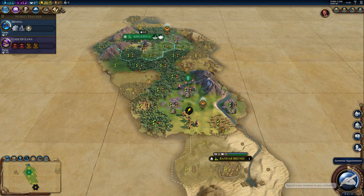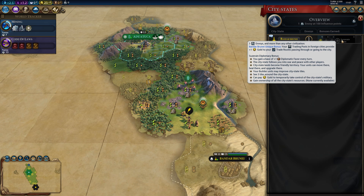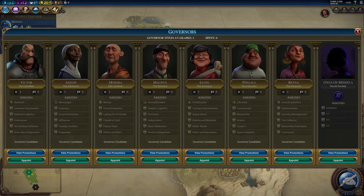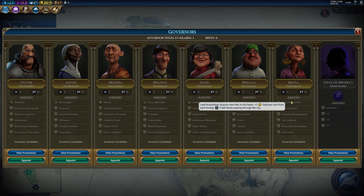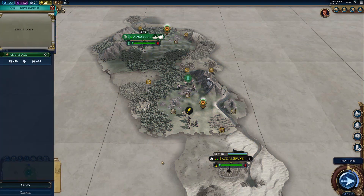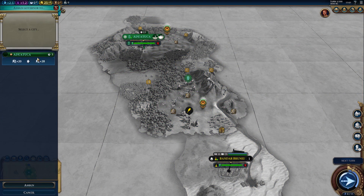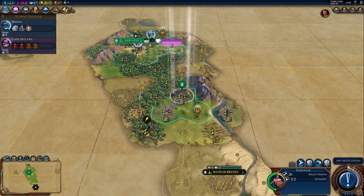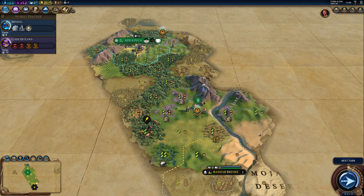We'll just have to hurry up because of Bandar Brunei. Bandar Brunei being my neighboring city-state is a sign, because that was also my neighboring city-state in my Byzantium game — if you haven't seen it, you should definitely check it out, I'll have a link in the pinned comment below. Now, I will grab Magnus because there's a lot of jungle and forests to chop early on, which means we can take advantage of Magnus even more than we usually would.